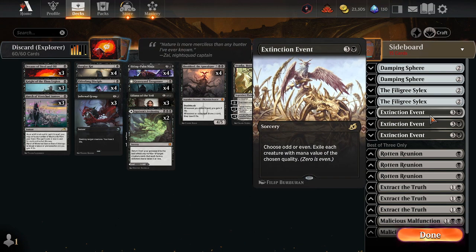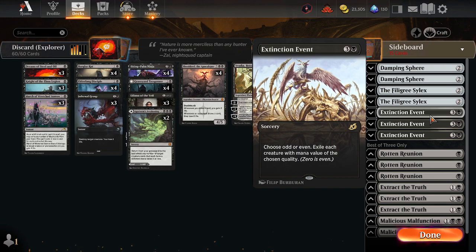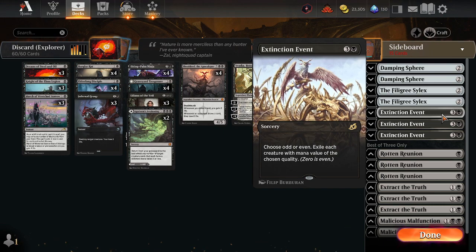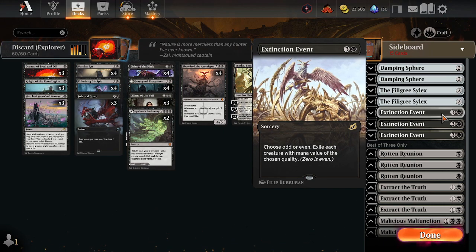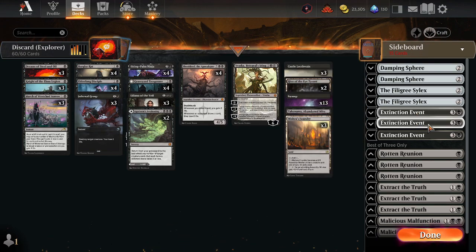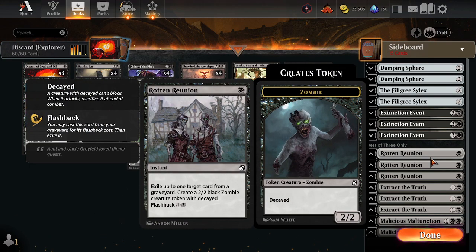Extinction Event is a great way to turn a game into a blowout if you're lucky enough to have no drawback from this card; otherwise, it's a great way to get rid of multiple threats that are difficult to deal with. We're also running Rotten Reunion for graveyard removal — spot removal with flashback that also gets you a Decayed Zombie token, which can be ninjutsued away to help your Biting Palm Ninja, plus incidental damage — so that's four damage on one card.